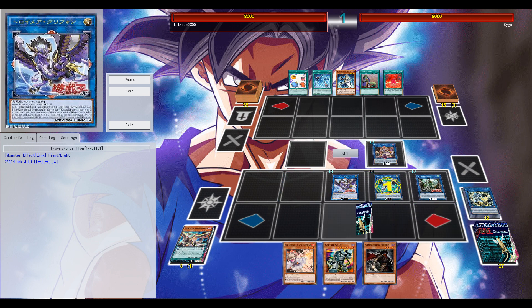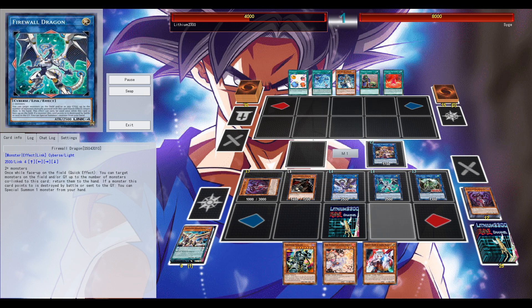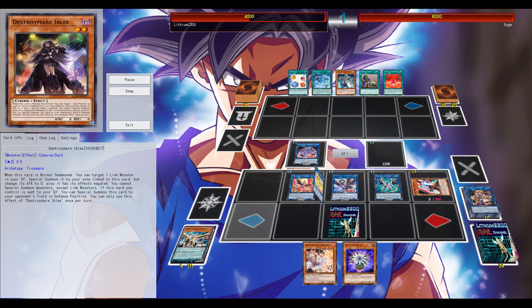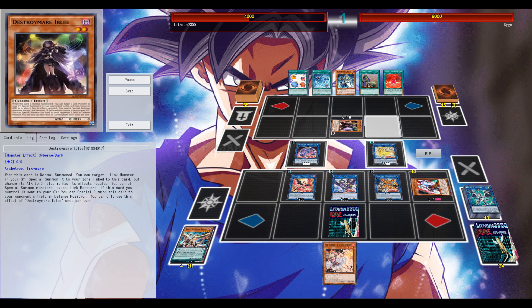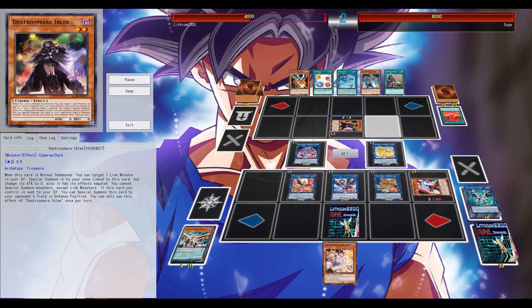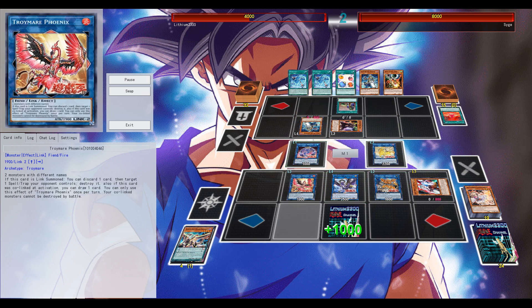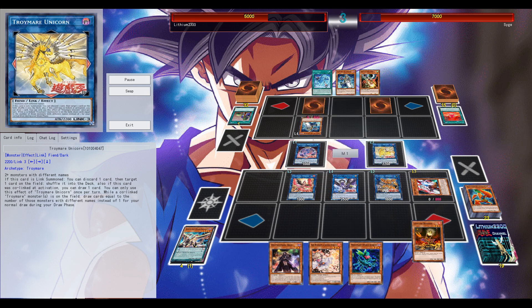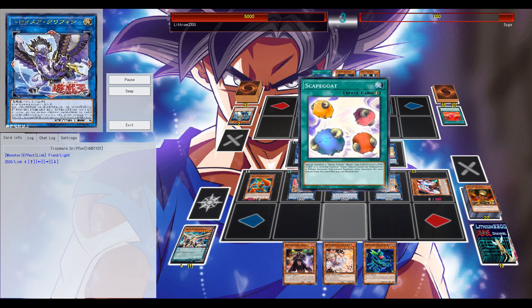Then again, no zones are free where Goblin is pointing with its markers. With three co-linked monsters and Firewall Dragon, you get three monsters back — the Grinder Golem, the Edgboss, and something else. The point is to eventually get Iblee on board. In this case I used Goblin to go into a one-monster link into Mermaid, and Mermaid special summons any Troymare monster from the deck. So I special summon Iblee, and when Iblee is sent to the graveyard you can special summon it to your opponent's side in defense position.